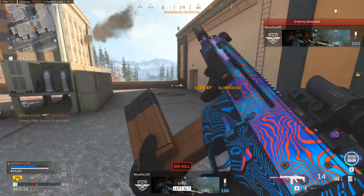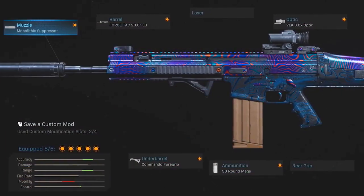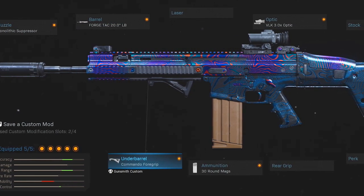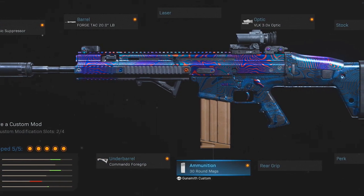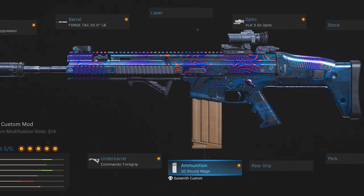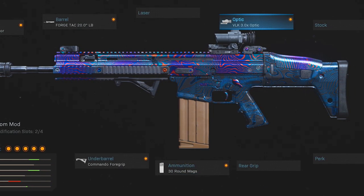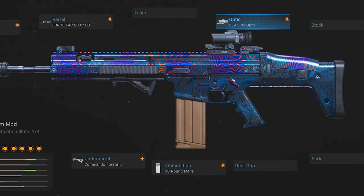The go-to setup consists of the monolithic suppressor — and this is going to be a rinse and repeat scenario for pretty much every weapon today. Then we've got the LB barrel for better range and control, the commando foregrip, but you could always try out the merc foregrip too if you want to limit that recoil even more. Then that is followed by the 30 round mags, which unfortunately is the biggest option we've got — if we had 45 or even 50, I think the SCAR would be so much better. Then finally, I do use the VLK 3x optic to help with recoil stabilization and all-around visibility while aiming down sights.